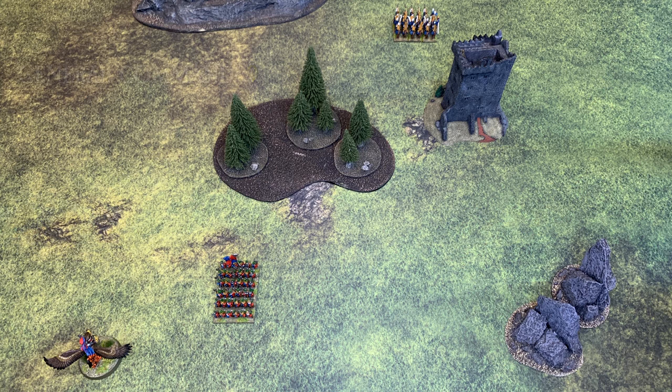Next, the general attempts to order an infantry unit 10 centimeters away. Although the general only needs a nine or less, this time a 10 is rolled and the infantry unit does not move.